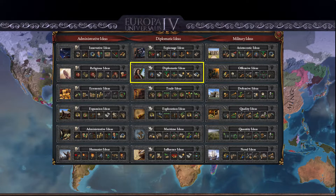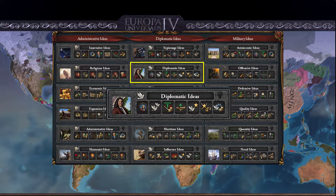Diplomatic ideas uses diplomatic monarch points to level up, and the first idea you get within it is plus one diplomat. This is quite beneficial as it gives you an extra diplomat to improve relations, build spy networks, or other such tasks, which is very useful especially if you're a smaller country with limited amounts of diplomats.